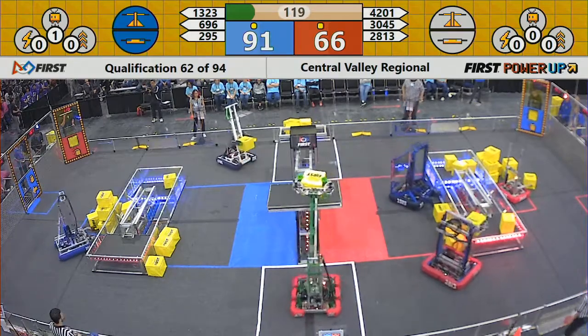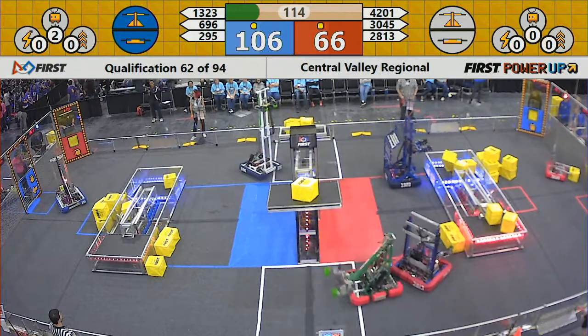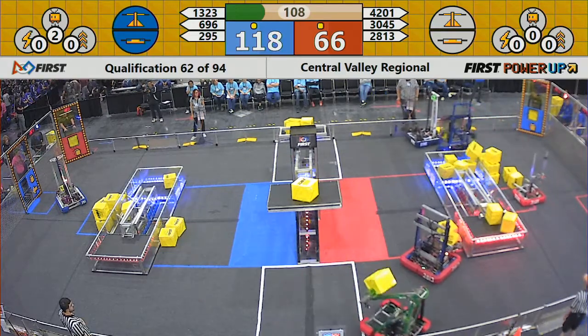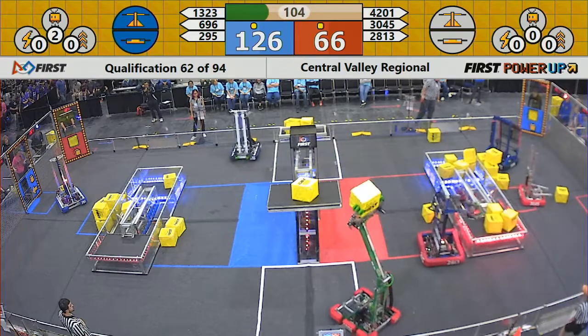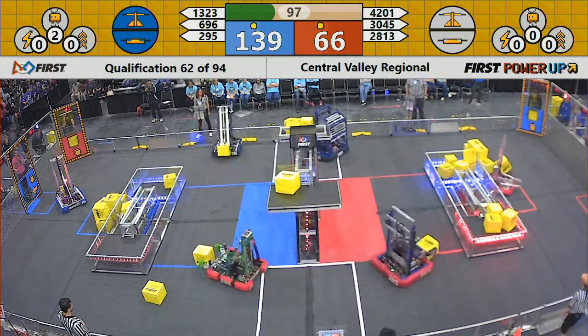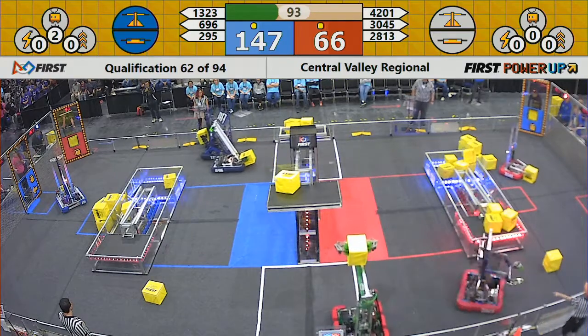4201, the Vitruvian bots, putting a PowerCube on the red scale, but Blue can still control it. 696 for the Blue Alliance tries to put a PowerCube on the scale but it falls to the ground. Madtown Robotics for the Blue adds cube after cube to the red switch, so now the Blue Alliance controls the red switch — that means red is not scoring.